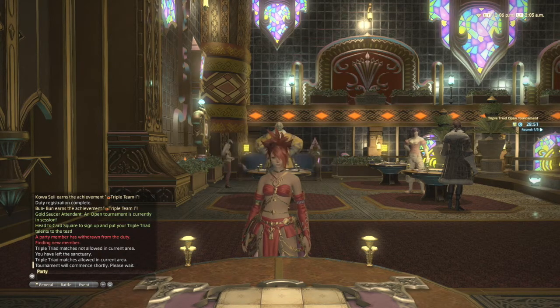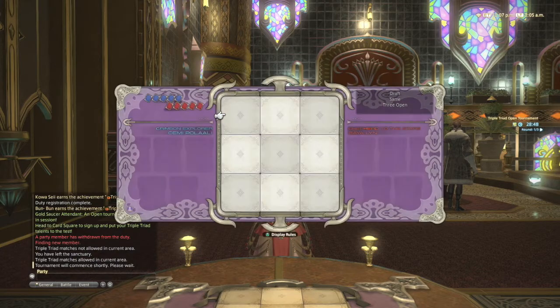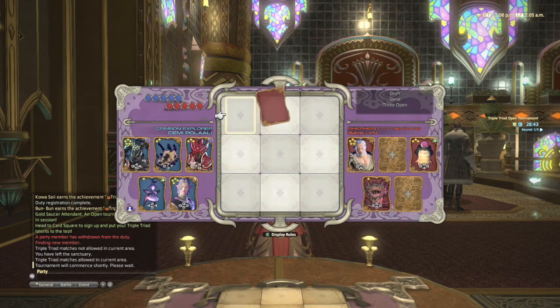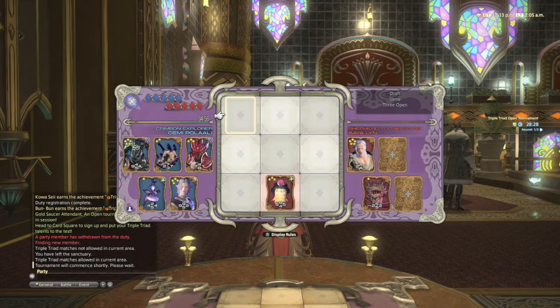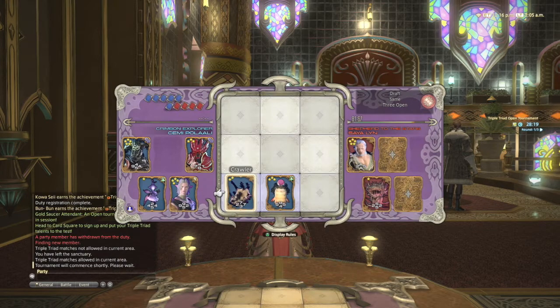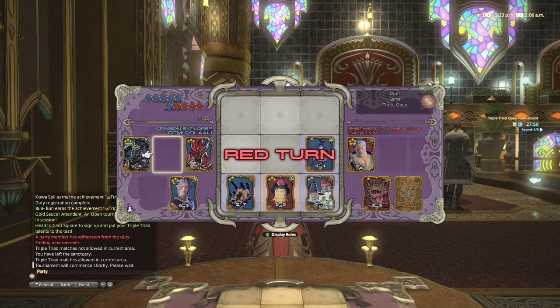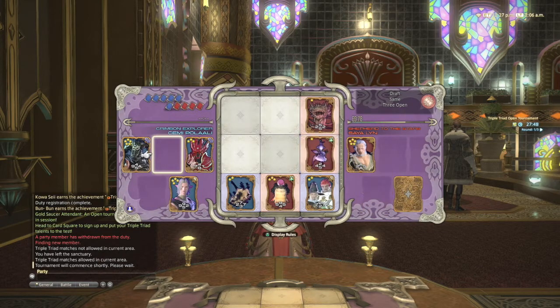We get a quick ready check and then jump into the first match. The other player is starting first and they get out their Mod card, their three-star, at the bottom. I'm thinking I want to get out one of my lower cards first — ideally I want to be using my one and two-star cards early on, saving my stronger cards for later when there are more things on the board to turn over. He gets his two-star out as well, so now it's all lower cards on the board.